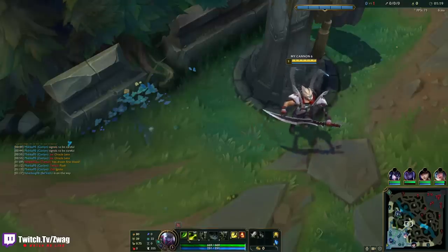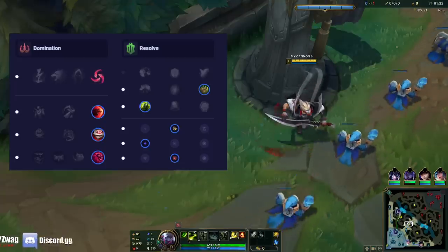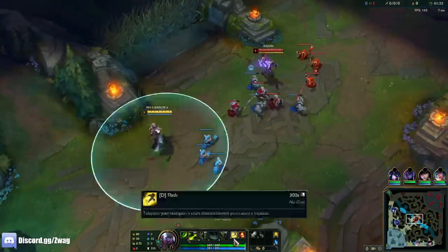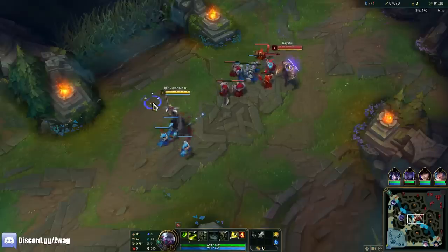Alright everybody, welcome back to another video. Today we're playing some Master Yi in the mid lane, running Hail of Blades, Sudden Impact, Eyeball, Ultimate Hunter, Bone Plating, and Overgrowth. We're going to be doing a build I haven't done in a while — full Lethality Yi. I'll have a Duskblade so I go invisible and get resets and kills. We're going to see if it still works because they've changed Yi quite a bit since I've last done it.